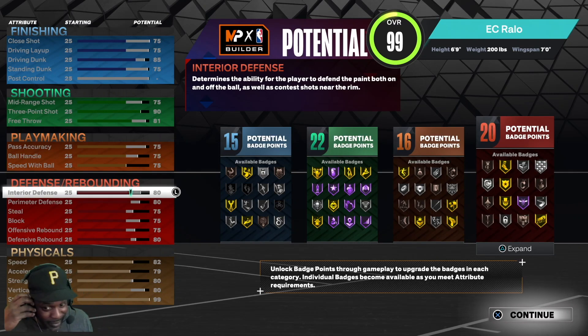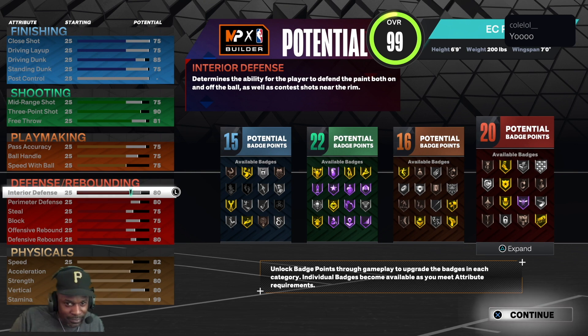All right y'all, we're here making this build. I made a similar version on my YouTube channel entitled 'The Best Build for Anyone New to NBA 2K23.' The only difference between that one and this one is that one has a 75 post control, and on this one I decided not to put any post control at all — that way I was able to up the driving dunk some and also give him better strength, vertical, and all that.